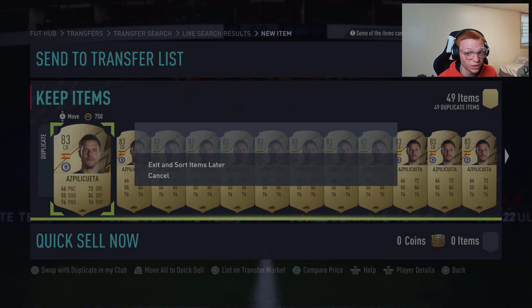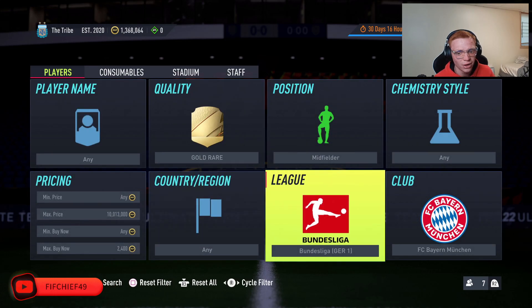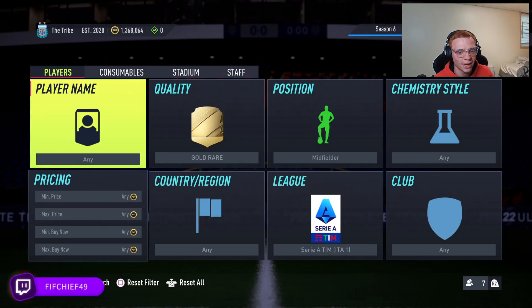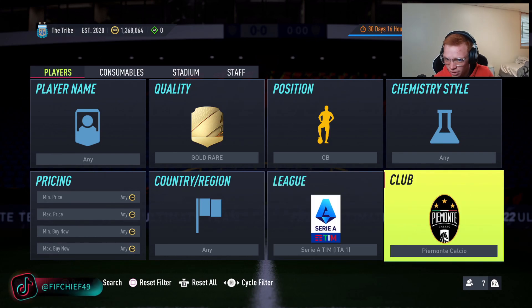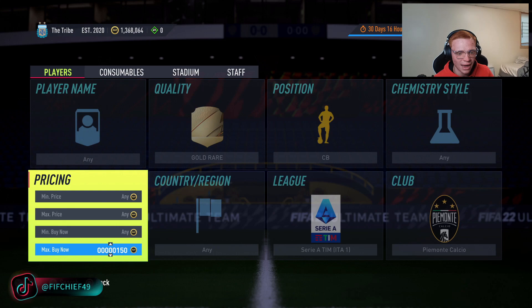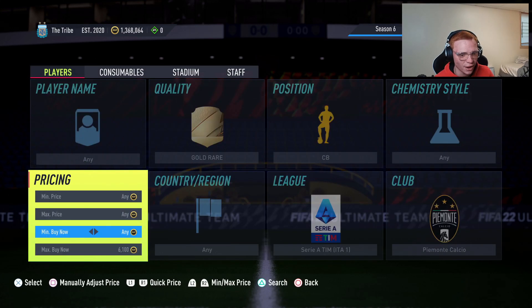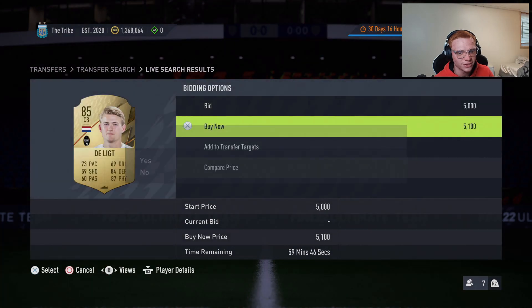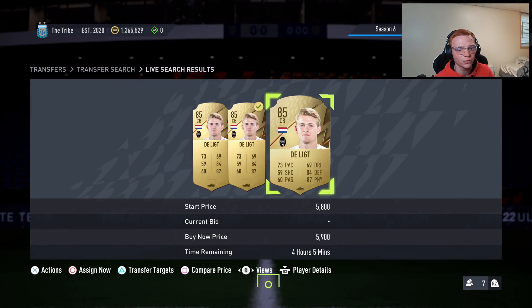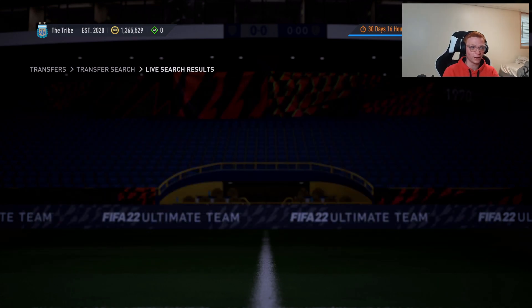The last filter we're going to look at: we head over to Serie A, gold rare center backs from Piemonte Calcio — that's Juventus. These are selling for around 5-6k. We've got De Ligt and Bonucci as 85-rated cards currently selling around 5-6k.